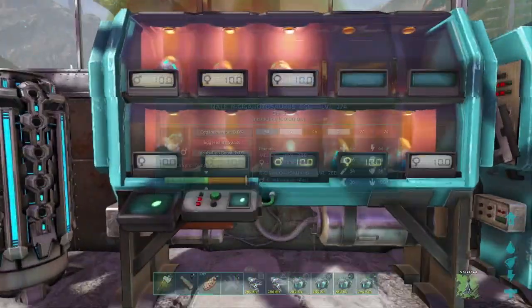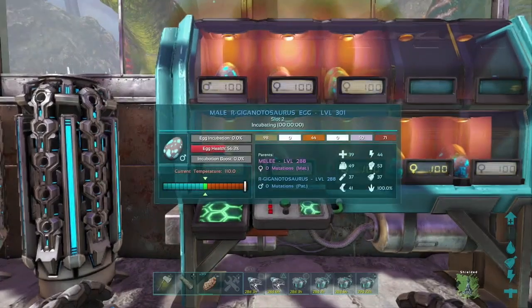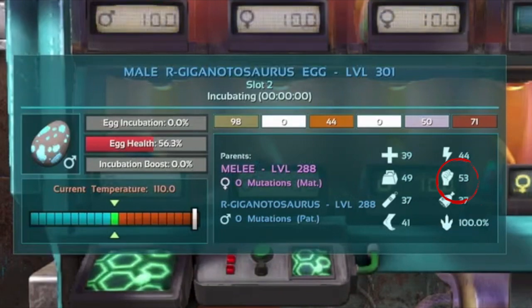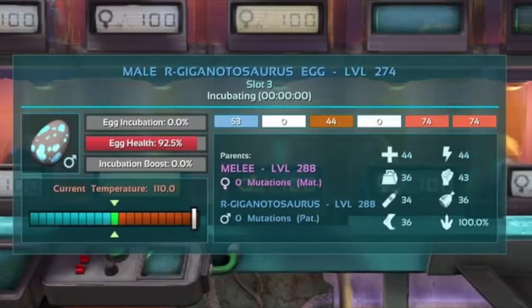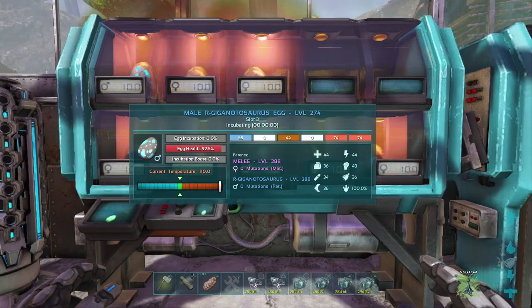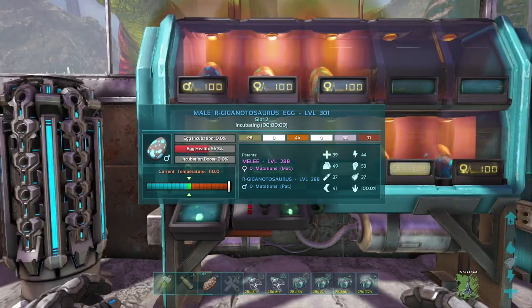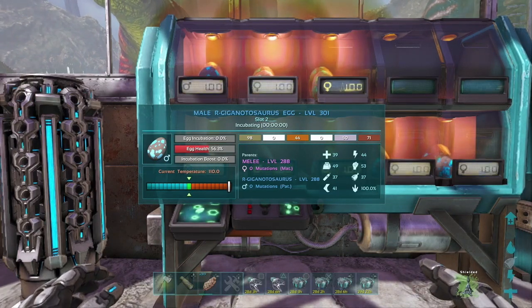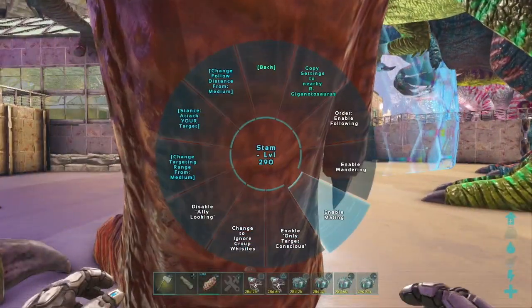I just picked up the male and female melee because it looks like we finally have a male with 53 stat points into melee. The alternative was a male with 43 stat points — obviously we're looking for the better stat. Next step, I'm going to raise this up, replace it, and then start breeding with the stamina to get the high stamina combined with the high melee, then repeat the process.